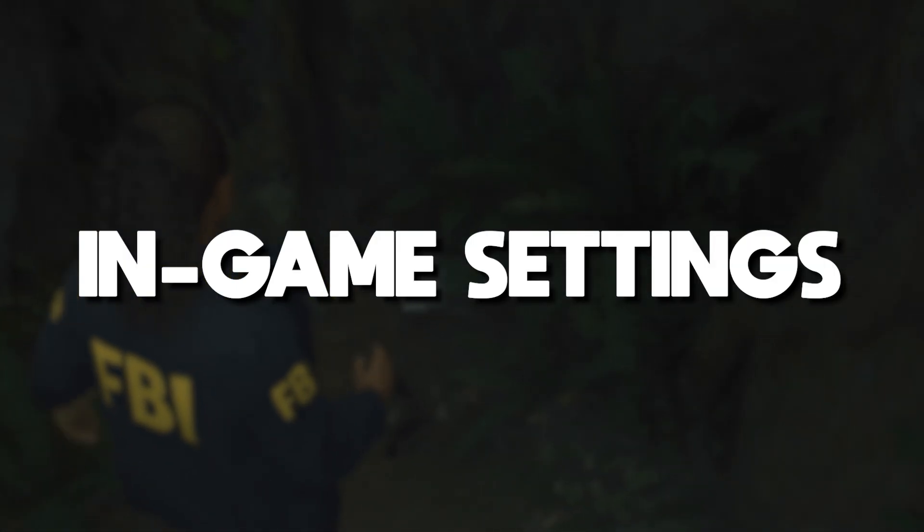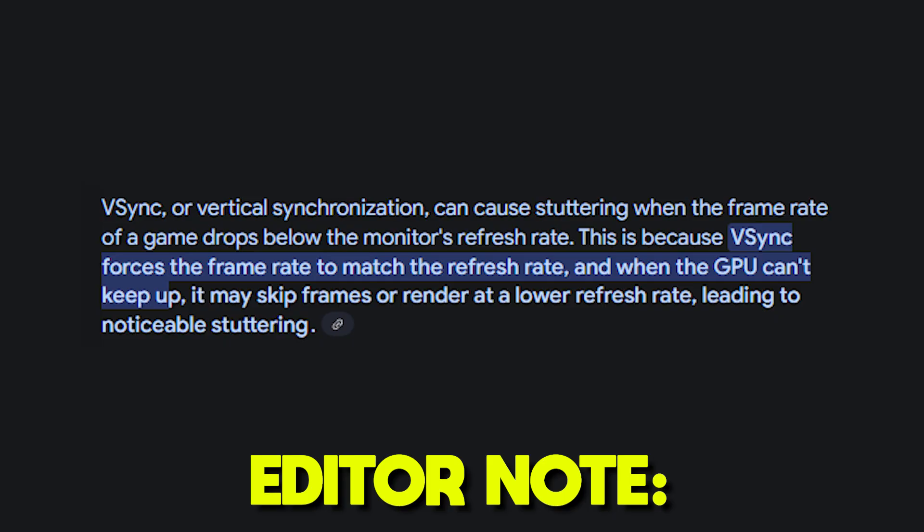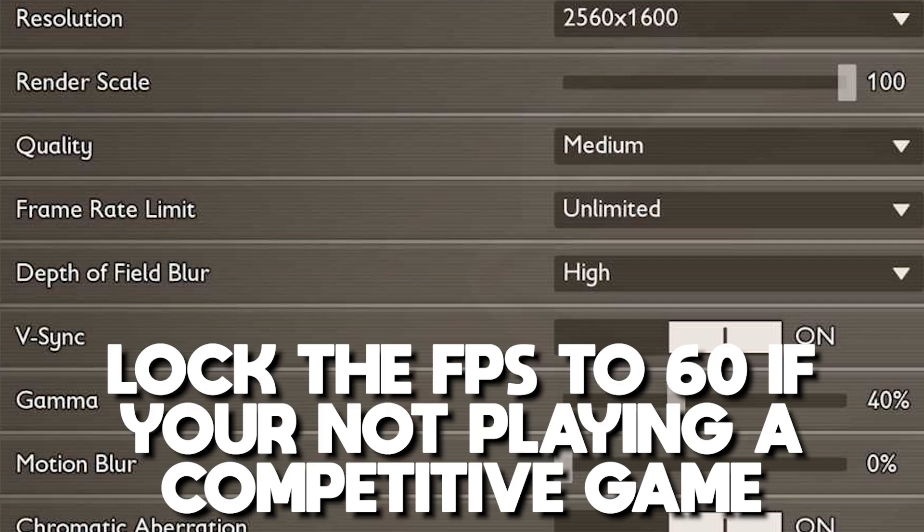But if your CPU is not bottlenecking your system, you can try the next methods. The next method is regarding your in-game settings. If you're getting stuttering or freezing, you should definitely turn off V-Sync. I'm not fully sure why V-Sync can cause lots of stuttering, but it does and it's fairly annoying.